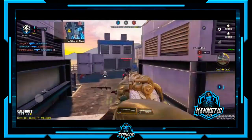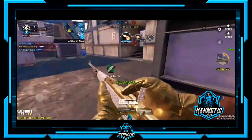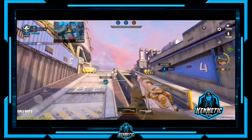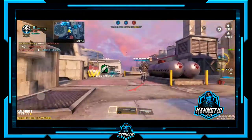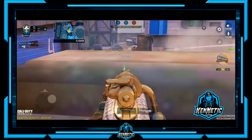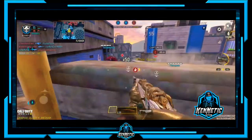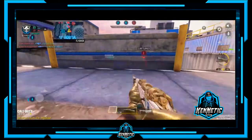It seems like shots should have been kills but you get hit markers instead. When I get hit by the enemy Kilo, I die in one shot — but it's not a horrible gun, not a horrible marksman rifle. As you can see, the hit markers I was speaking of.